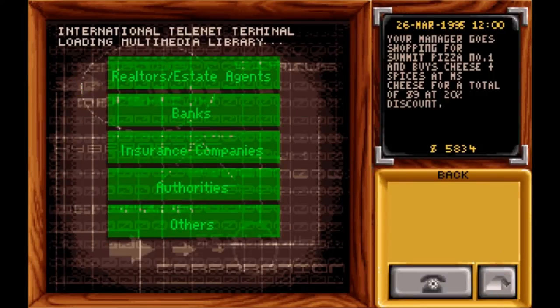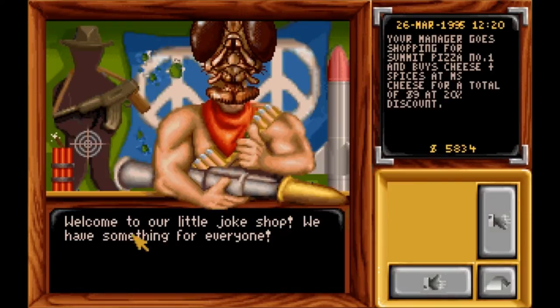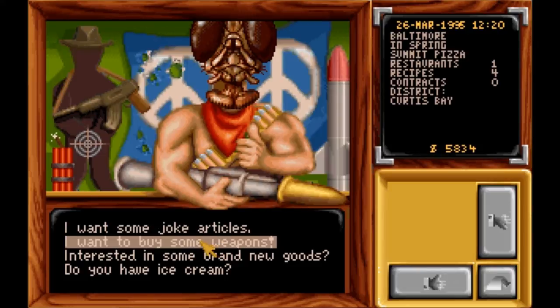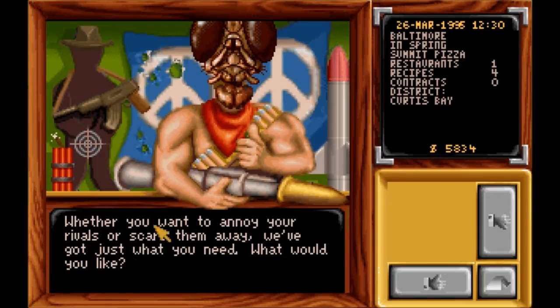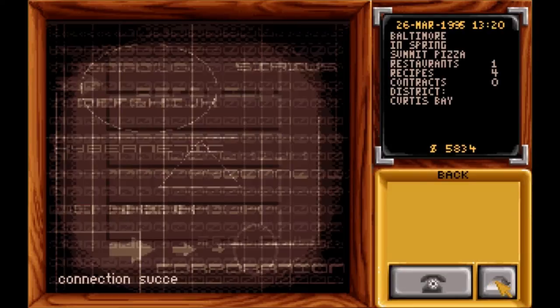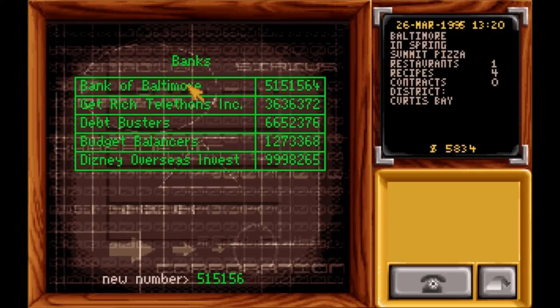Then there are the others — this is the mob. This is where you buy weapons. You can buy bazookas, chemicals, bombs, the flamethrower. Don't ever say you want to buy some weapons or you're going to jail and pay a huge fine. 'Interested in some brand new goods?' — that's if you want to sell him goods. Then you have ice cream and joke articles you can put in any time. But we're not going to do that right now — I'm not wasting money.